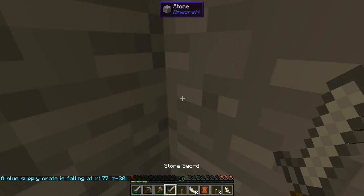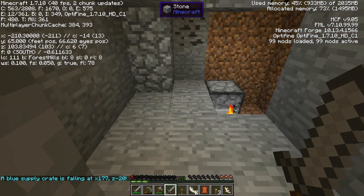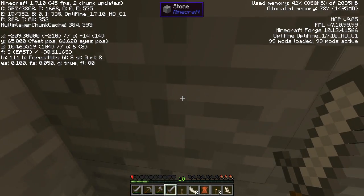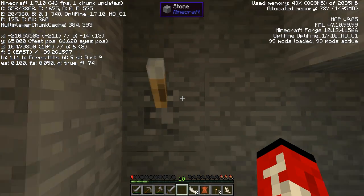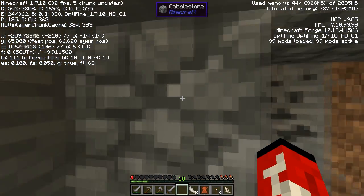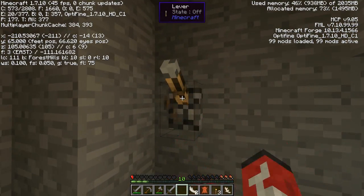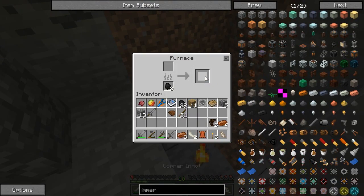A blue supply crate is falling at 177 Z negative 20 negative 177 — what the fuck, what direction? Negative 177, so it's that direction. I'll put a lever here — Z 20 goes up, so this way. There's a supply drop crate — let's masturbate— all right.